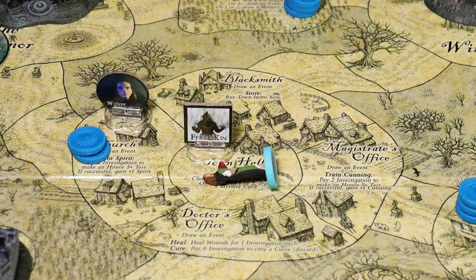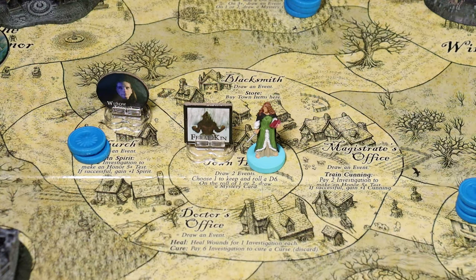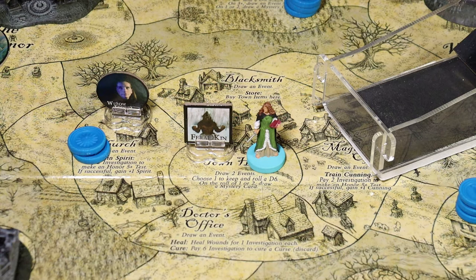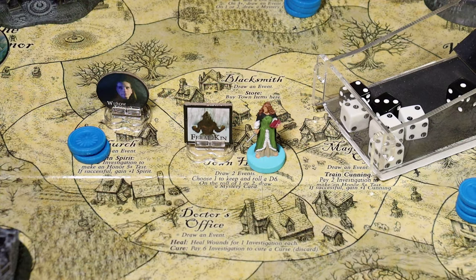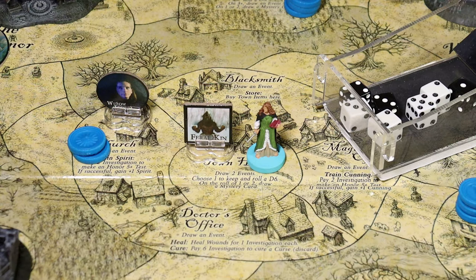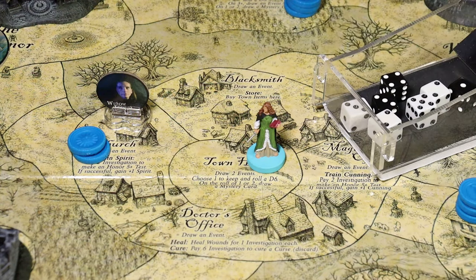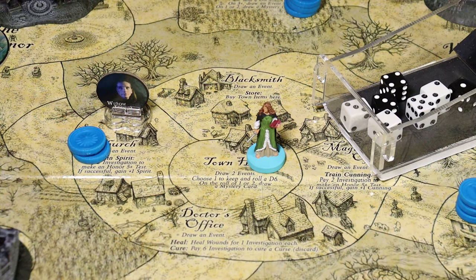The next step is KO'd heroes revive. Liliana revives at the town hall - she'll be fully healed, but has to immediately battle the feral kin. Using her spirit ability, she'll have 4 fight dice. The feral kin has 3 dice and hits on a 4 or greater. She did pretty well - she took the feral kin out with 1 hit. It did 1 hit to her, so she gains a wound. She earns 3 investigation for taking that creature out.